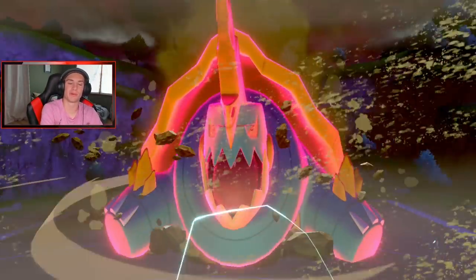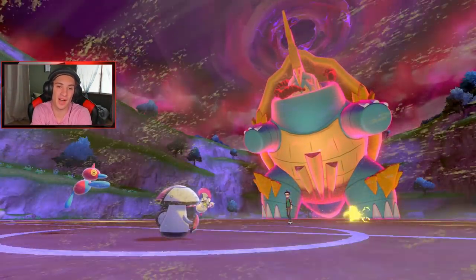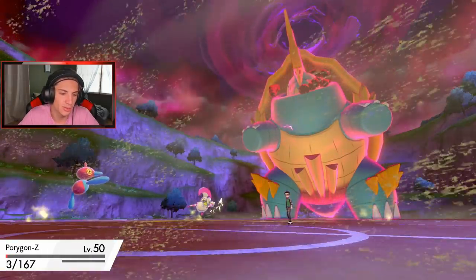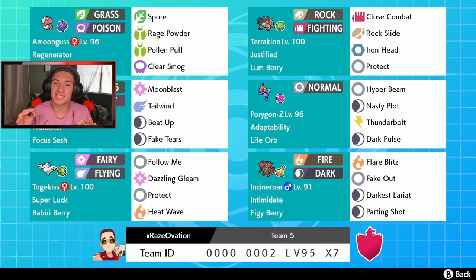I kind of knew we were already in a deep hole once we started the battle because of how I was set up — he had Tailwind priority. All I wanted was to get out Whimsicott, and my plan probably would have worked if he had Moonblast instead of Dazzling Gleam. But GG — we went 2-1 with this video and Porygon absolutely rocks. After playing with this team I've decided to give Porygon Z the crown — my new favorite Isle of Armor Pokemon. He's so funny with his little spazzy moves and just a great Pokemon overall. Don't forget to smash that like button and subscribe. See you all in the next one, peace out!